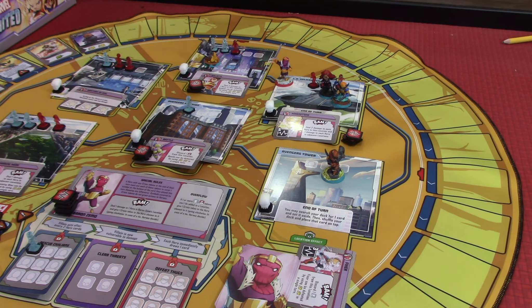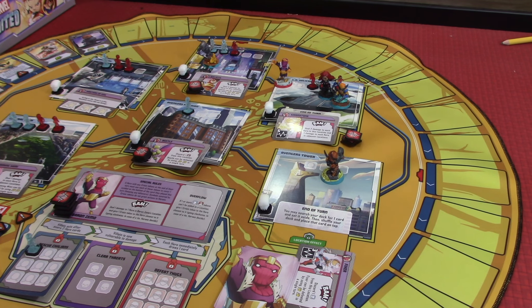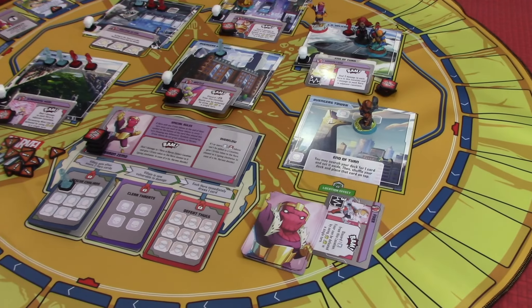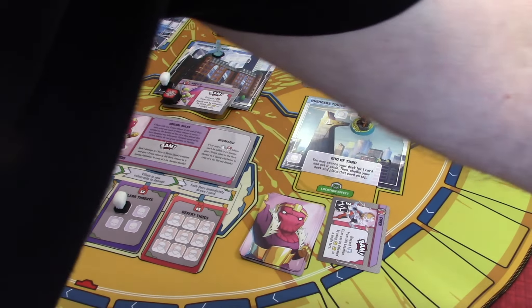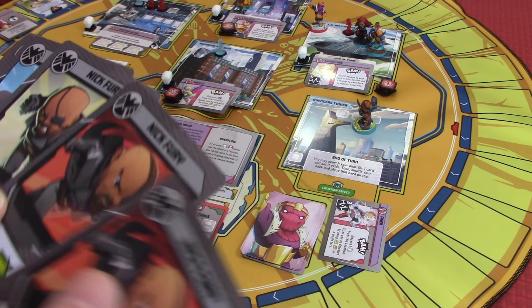We'll put Fixer's card right next to Baron Zemo to show it was defeated. At the end of this card, you may search your deck for one card and set it aside, then shuffle your deck and place that card on top. We also get a token, which means we've cleared a single threat. So we got one civilian and one threat cleared, and we definitely want to search our deck.